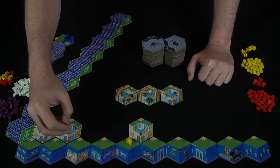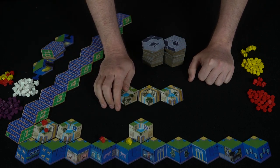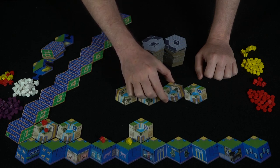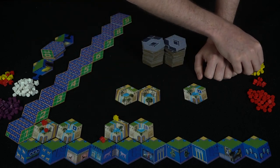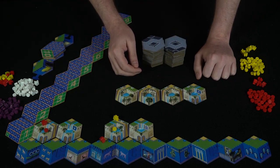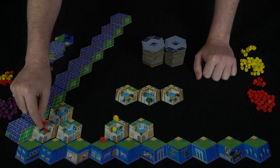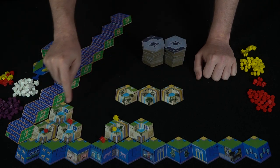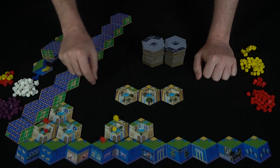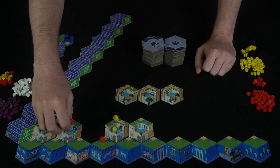A worker can only plant on a blank tile — so if there's no accessible empty area above, you simply wait. As red player takes another turn, he chooses a tile and tries to move his worker but finds there are no connecting stairs. He might place a second worker elsewhere. The key is getting workers positioned to access the higher-scoring rows. You can move an existing worker along the board, but you need stairs and doors to navigate upward and sideways.